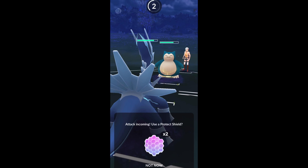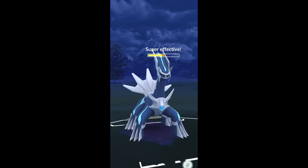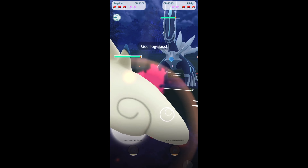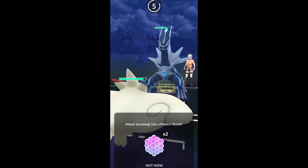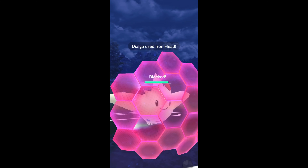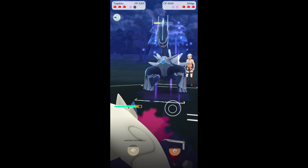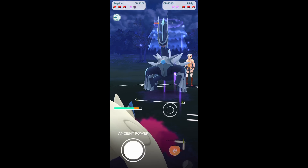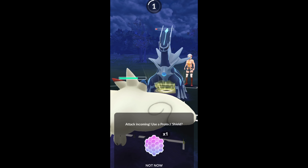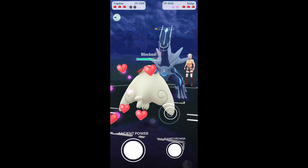I got one as a lucky trade — happens to be shiny. I've actually left it on my team since then. You can see when they switch in here, I still got Togekiss on the team, so I switch into Togekiss. There I could have switched into my Rhyperior, but I wanted to get this Togekiss. I know if I double shield the Togekiss, even if I just single shield it, I'll be able to survive — and there's the double shield on the Togekiss.